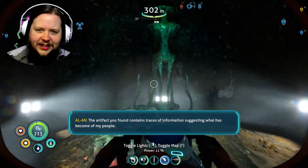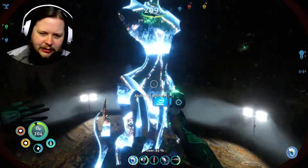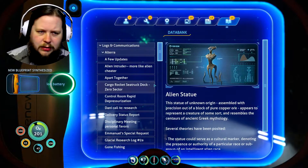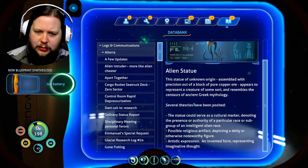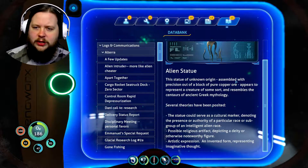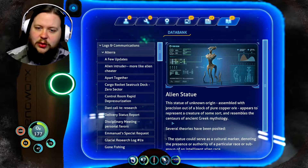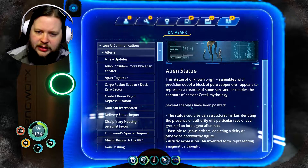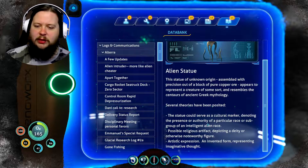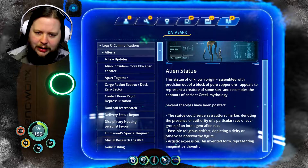The artifact you found contains traces of information suggesting what has become of my people. Oh — they're four-legged? New technology acquired. Oh, ion battery. Alien statue. Ion power cell — yes, yes! So we've got the abilities to get the ion stuff now. The statue of unknown origin assembles with precision out of a block of pure copper ore. Appears to represent a creature of some sort and resembles the centaurs of ancient Greek mythology. Several theories have been posited: it could serve as a cultural marker, a religious artifact depicting a deity, or artistic expression representing imaginative thought.